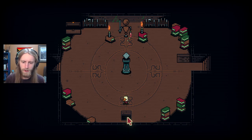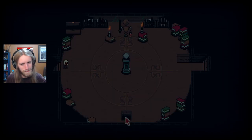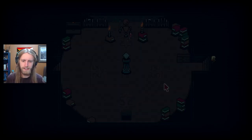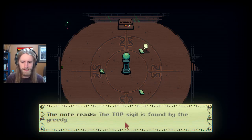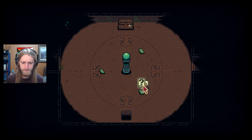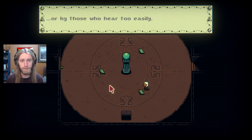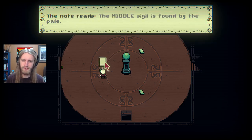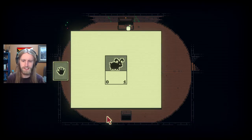Does this just go all the way to the bottom? I think we have to try just to see. Okay, so that's probably like the quick way to exit from the next floor up. At the very least, have a little bit of deck management to do. Let's first see what happens here. The note reads: the top sigil is found by the greedy. The bottom sigil is found by the hard of hearing, or by those who hear too easily. The middle sigil is found by the pale. Let's see what's in here — chest is empty, safe for a single card.